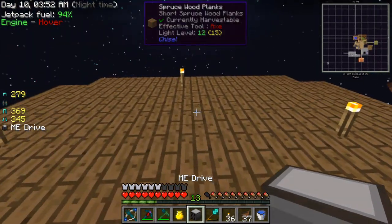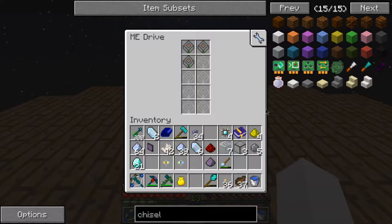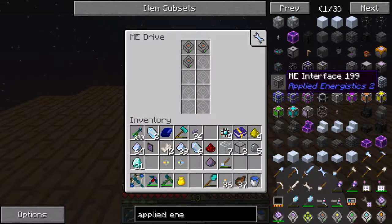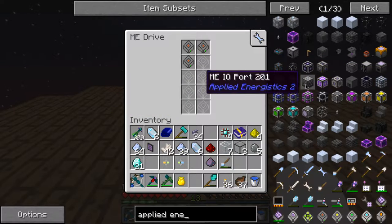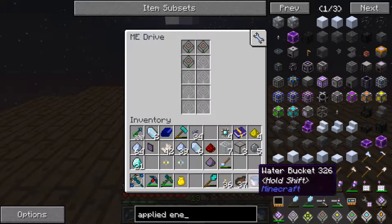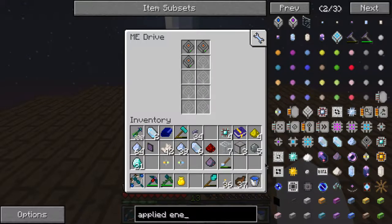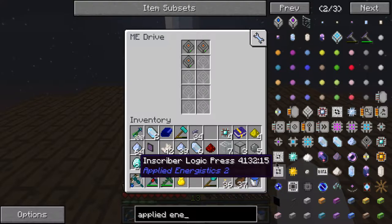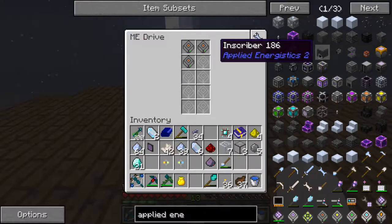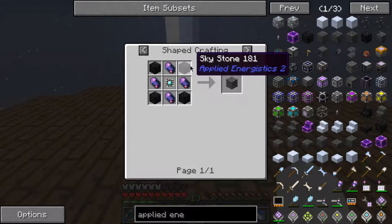Now all I have to do is place this down. I need an ME controller. I can put these in here now. Where's that controller? I think it's a controller. A few episodes ago I was saying you had to use these inscribers to make all of these circuits and stuff, but apparently you don't. So I made that inscriber for no reason. ME controller — skystone.